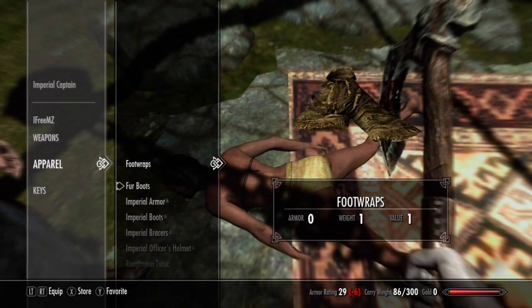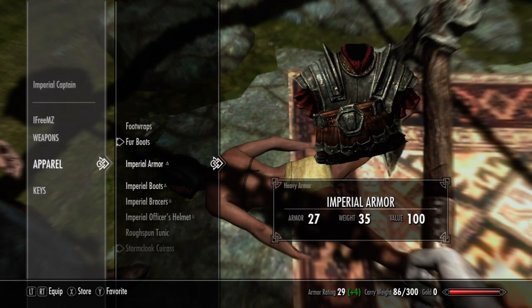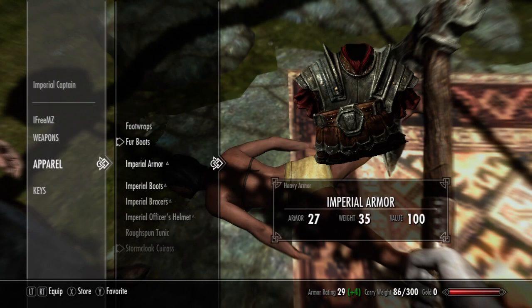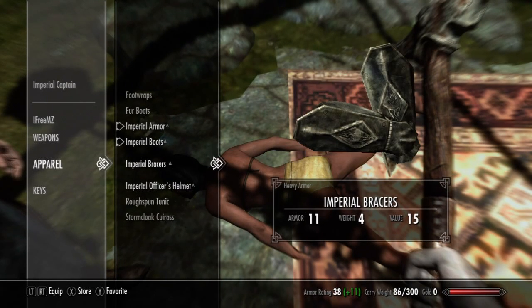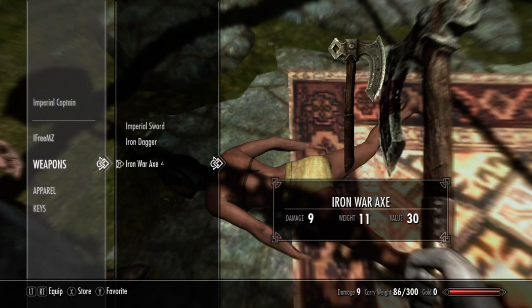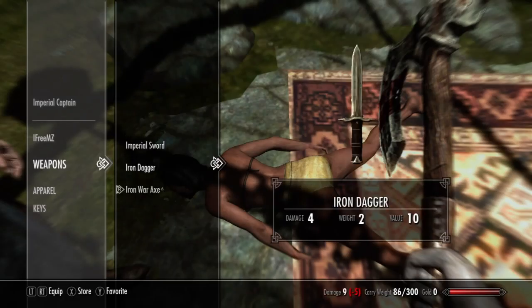Now you can see — the fur boots I have currently have like six armor, but they're only two weight, which means I can probably move faster. The Imperial armor has a lot higher damage resistance. The one I'm wearing — the Stormplow Curious — that's 23 and weight 8. This one is 27 and weight 35. So you can see it's going to slow me down but protect me more. We got a new weapon — the Imperial sword. This has a damage of 9, and this also has a damage of 9, so there's not really much difference except the axe is heavier.